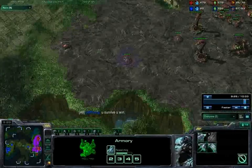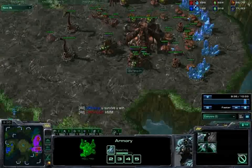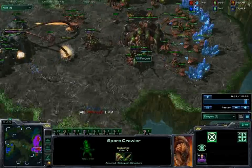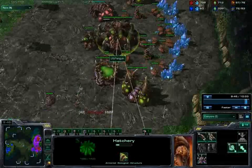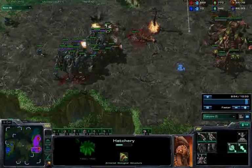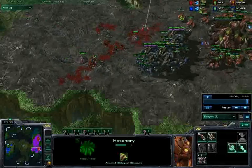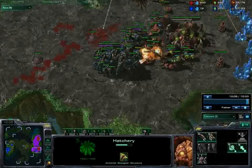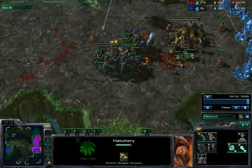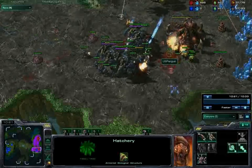I kind of issue an ultimatum to this guy — survive and you win — knowing full well he's not going to survive. And if you look over here, without any scouting information he actually threw down two Sporecrawlers at his expansion and two Sporecrawlers in his main. You can tell he was afraid of Banshees — and most of the time that's what Zerg players are afraid of. In this battle, it's really ugly. I didn't lose a single Thor, which is what usually happens. He has no choice but to attack with the drones, which is obviously a pretty futile attempt. That's pretty much the game for him — he ends up leaving pretty soon. Once his natural goes down, there's really nothing else he can do.